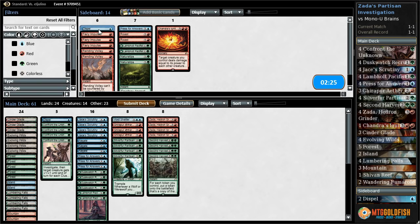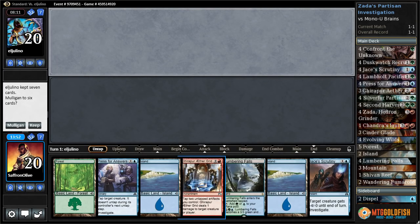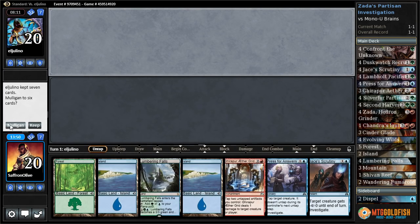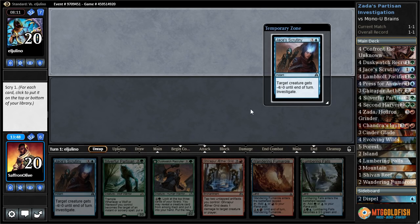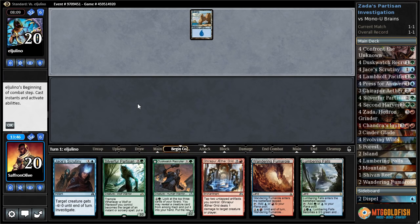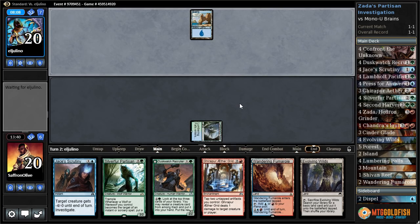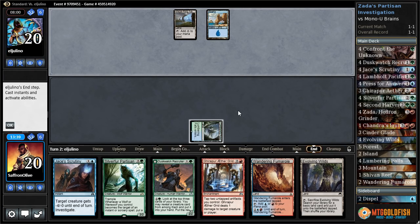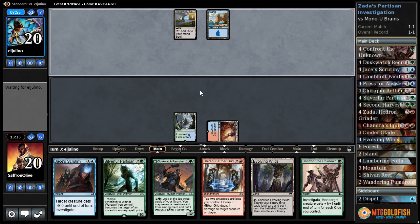We probably want Dispels as well. Let's get rid of Lamholt Pacifists altogether. I think we got to try it like this. Got a mulligan — we got nothing. This we can keep. We got a Silver Fur, put that to the bottom, got a Dusk Watch, got a Silver Fur, got a Jace's Scrutiny, Lumbering Falls, go. Now we need a Zada — that's our big payoff.